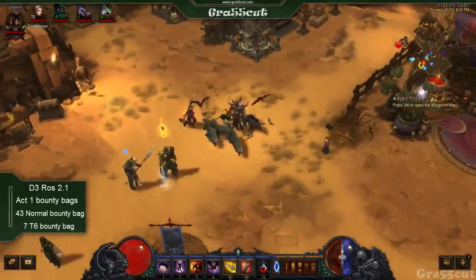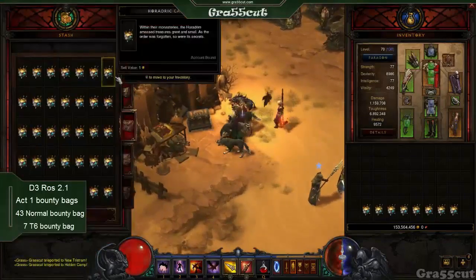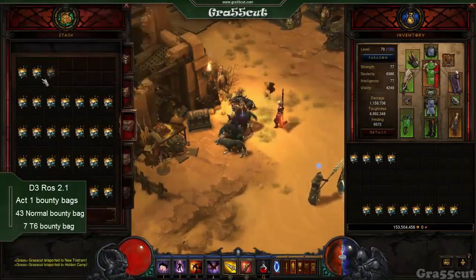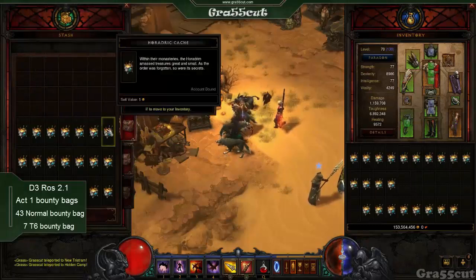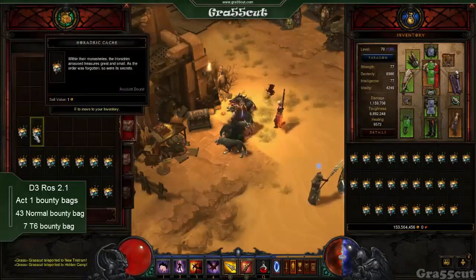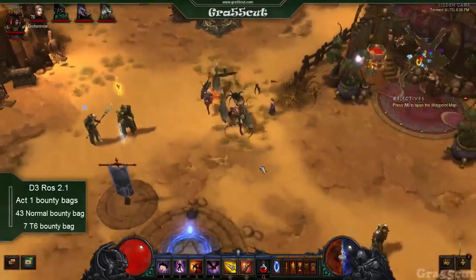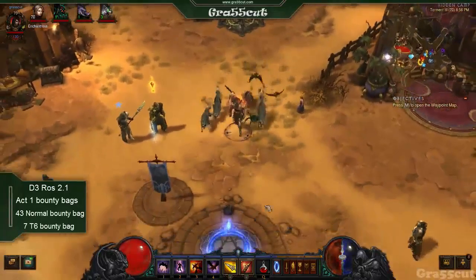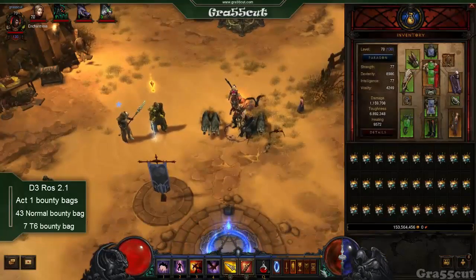Great news! Blizzard has buffed the drop rate for the Horadric Cache bounty bags that you receive from completing a bounty or all five bounties in each act. I've posted a link in the description of which legendaries you can get from which acts, but the most important one you're looking at is the Royal Ring of Grandeur from Act 1.